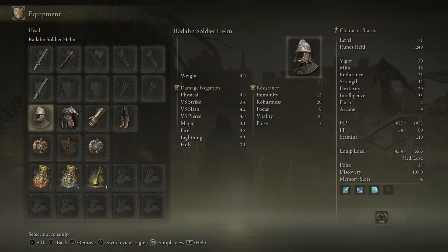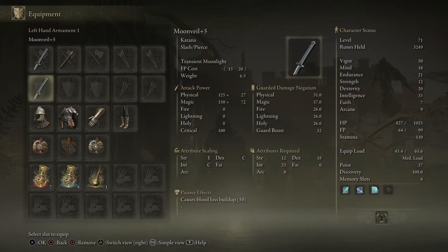I respecced a couple days ago and put 30 into vigor and 21 into endurance — I had my endurance at 18 before. These weapons scale off intelligence and dexterity mainly. Strength isn't very necessary for this build. So there are four main categories to put your attribute points going forward: vigor, endurance, dexterity, and intelligence.